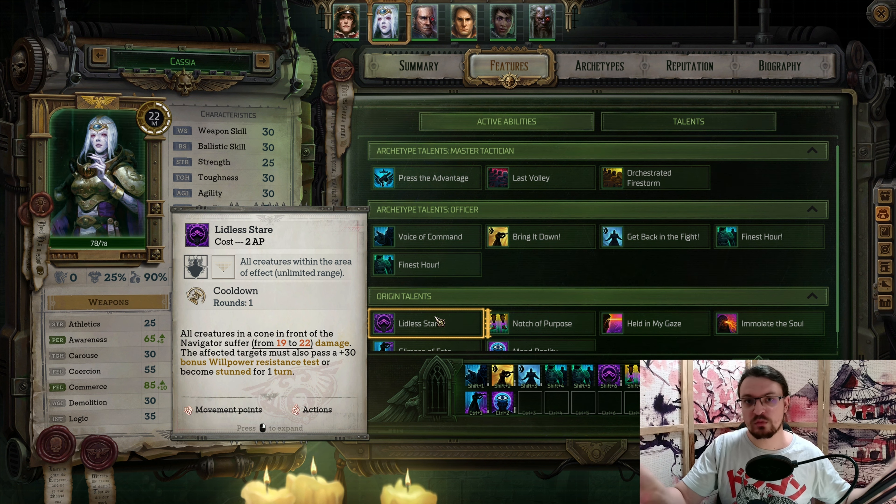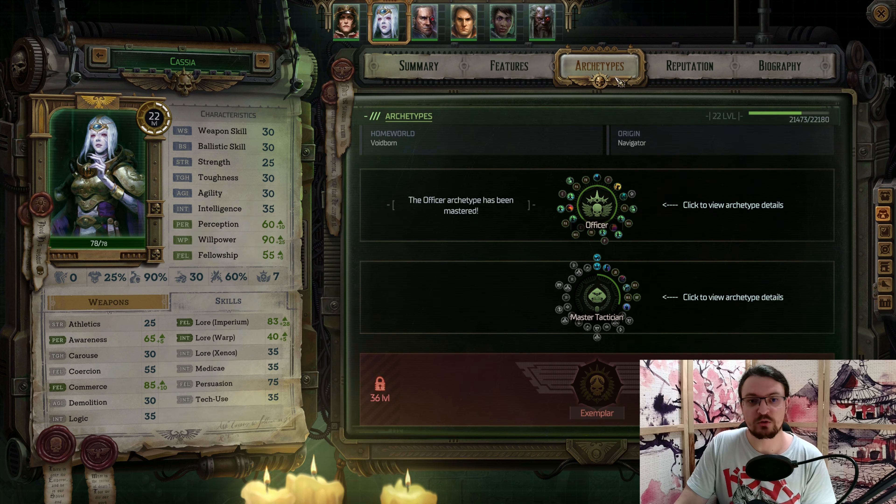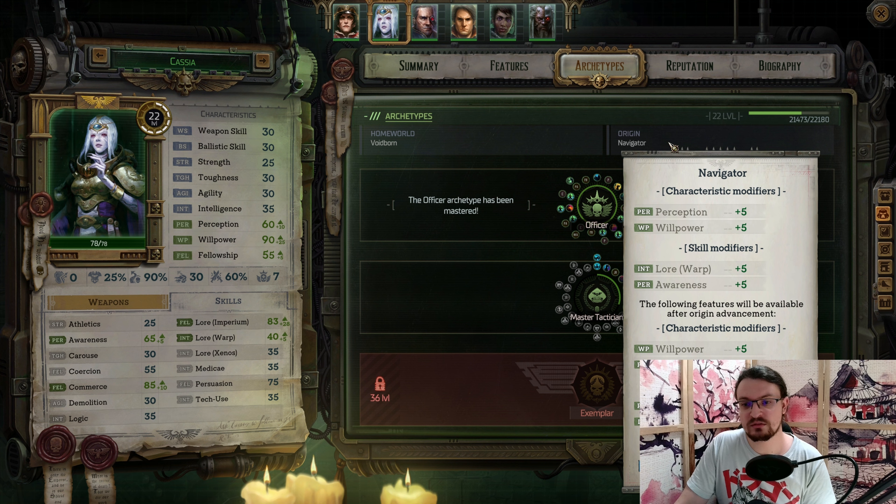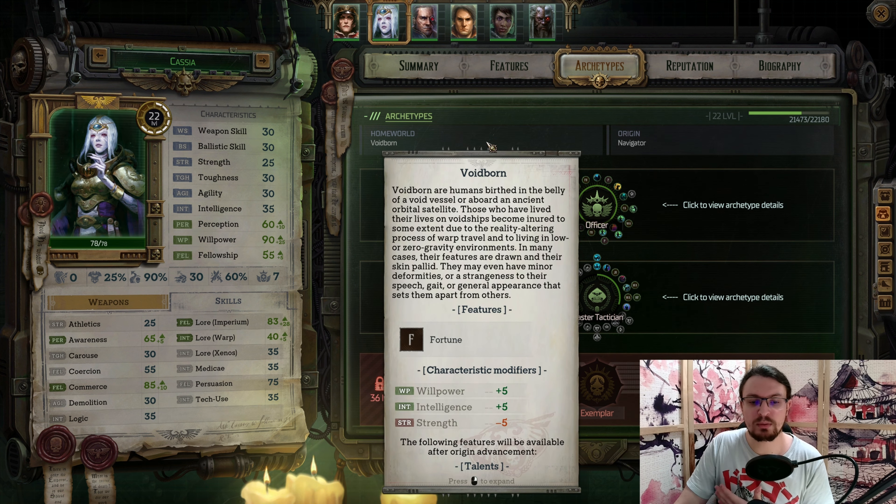This ability is a huge cone-like AoE in front of us with unlimited range — everything we see will get dealt the damage. And if they do not pass the willpower resistance test, they will be stunned. One of the strongest abilities in the entire game, and you get this one for free. For the archetype, we have the Voidborn and the Navigator origin, both of which will increase our willpower considerably.